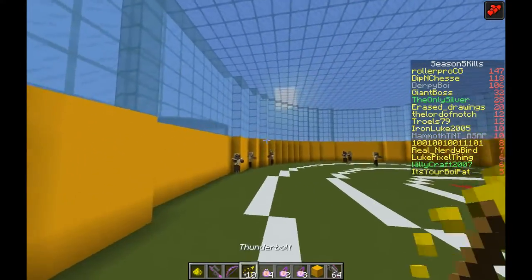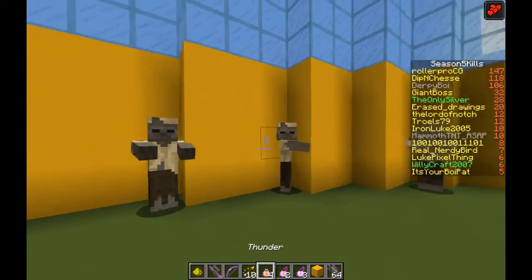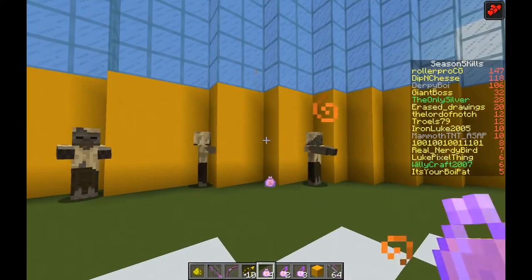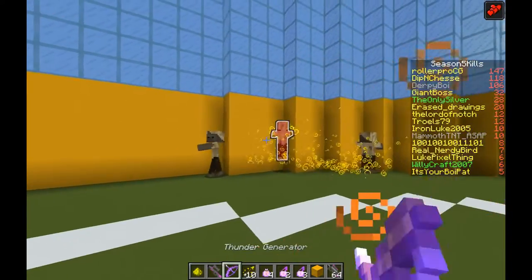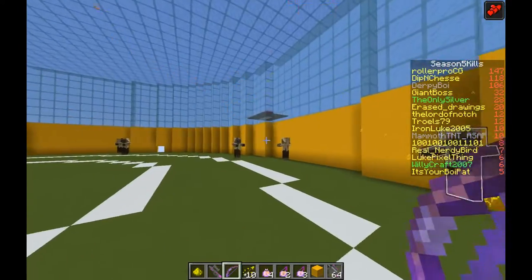Nuzzle, much like Thunderbolt, is another stun lock ability. You can hit someone with Nuzzle, they'll be stun locked, and then if they're in a corner or where you want them, you can pop a Thunder — and Thunder's going to be doing that big damage. If you want, you can even try and Thunderbolt people into the Thunder, and you'll be racking up just some crazy damage.